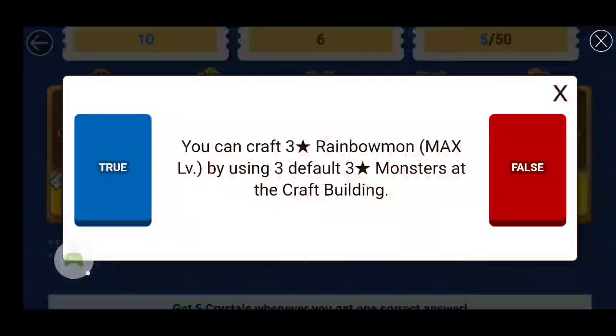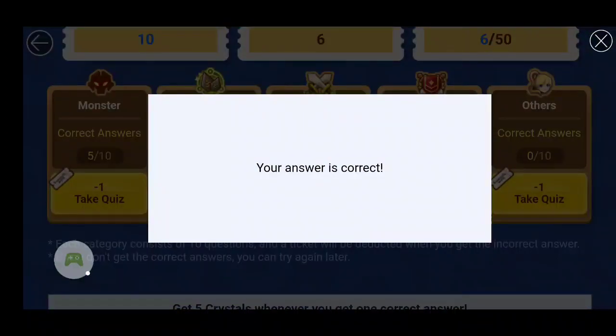Back to monsters. Next question: You can craft a three-star max level monster by using three default three-star monsters at the craft building. Let me jump into the craft building — it says you can make a three-star monster there. So this is true.